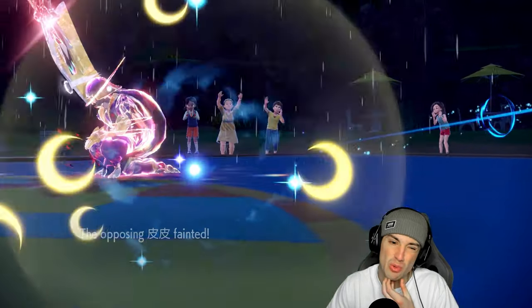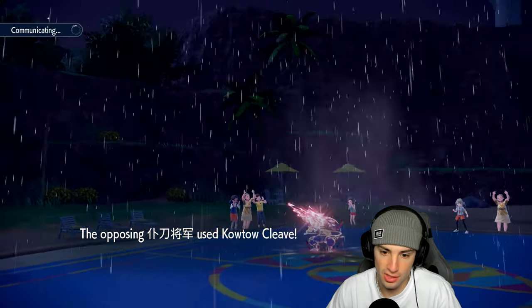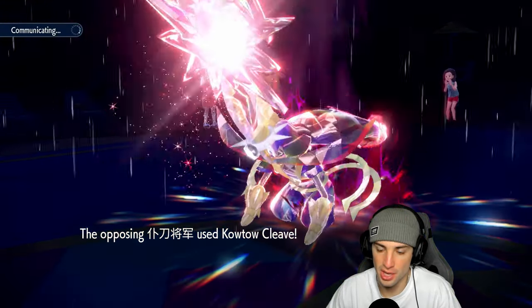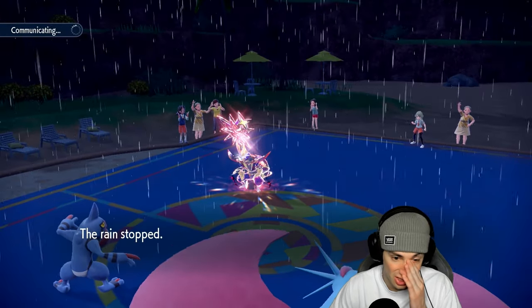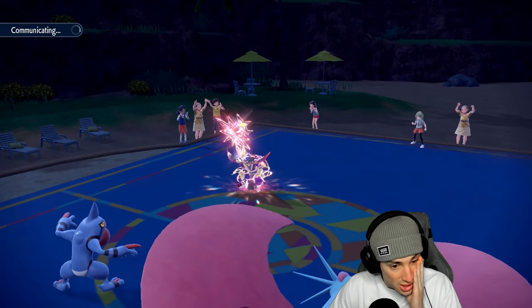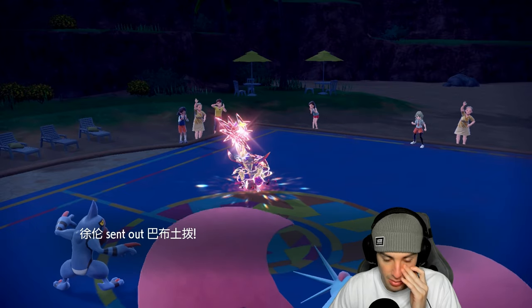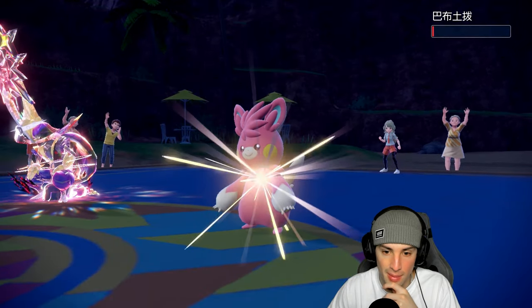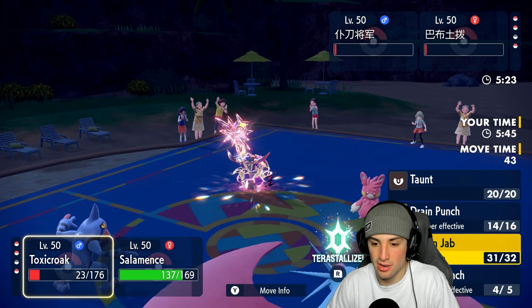Maybe one turn left in Tailwind. There's the Kowtow Cleave — can Toxicroak soak it? They are plus one. We do soak it, not very effective — the soak is huge. One turn left in Tailwind. I could Sucker Punch into that slot, but I think they'll Protect. They could fake me out — how dare you. I could hard swap into Kingambit, but I want the rain since we have two moves that don't really land without it.